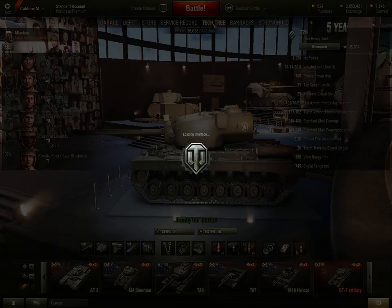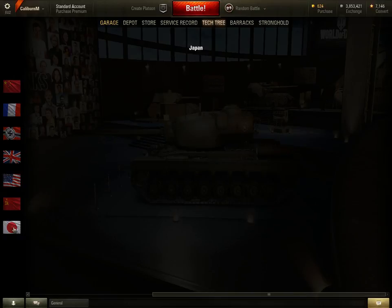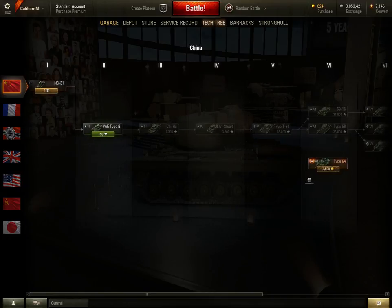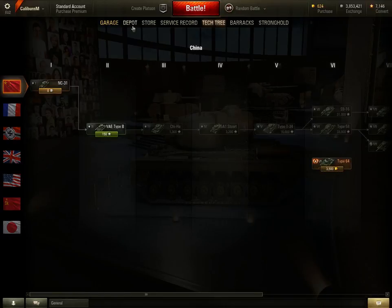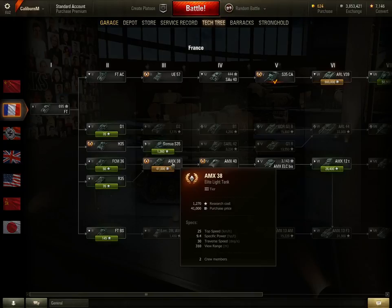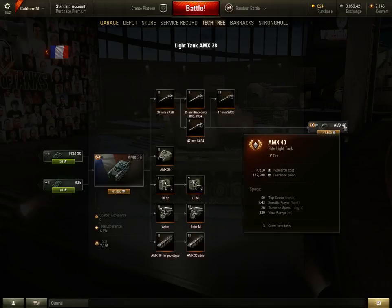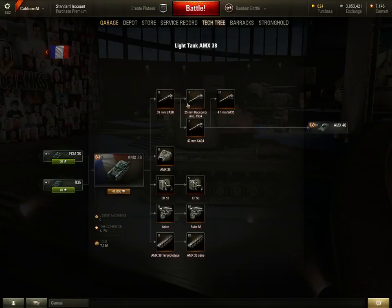Like World of Warships, let's go to the tech tree. So we've got Chinese, French, German, British, American, Soviet, and Japan. Japan has very few at the minute. China hasn't got that many more. They haven't got any tanks in either of those lines. Like World of Warships, you have to earn the experience to research the tank and then credits to buy it. And once you've upgraded all of these, then you'll have an elite tank.